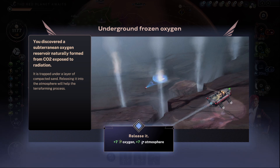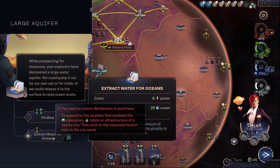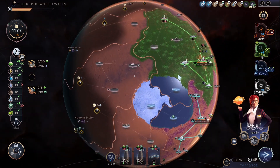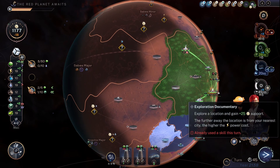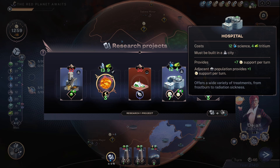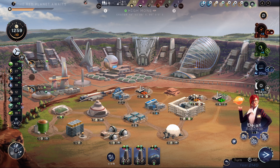Nitrates. Plus seven oxygen — yes! This is going well. I've used up a good amount of resources there. Let's boost up the space hotels a bit. Look at that — plus nine out of the atmosphere. That's shooting up now. Oxygen level increases.